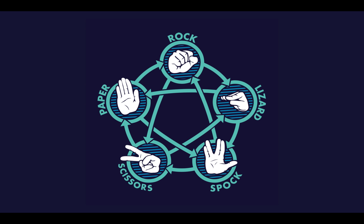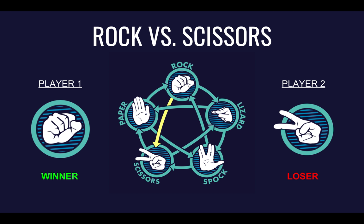Let's start by going over the hand signs and how they interact. It can be difficult to remember how each sign relates to the others, so just use the diagram to figure out which sign wins. In this round, we can see that Player 1 chose Rock and Player 2 chose Scissors. If we look at the chart, we'll see that there's an arrow pointing from Rock to Scissors. Because of this, we know that Rock beats Scissors, so Player 1 beat Player 2.